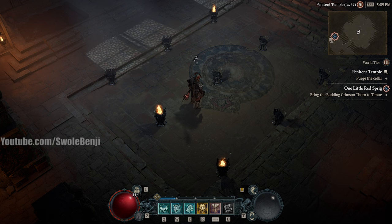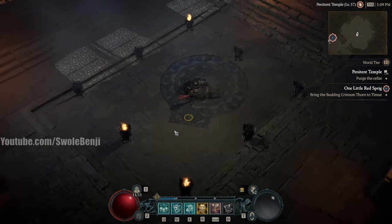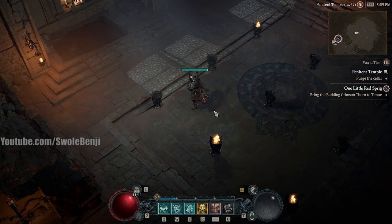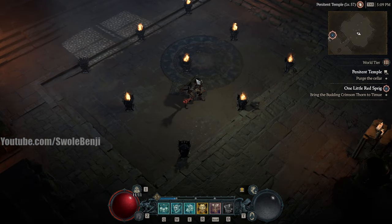At some point while you dive cellars in Diablo 4, you're going to come across the Lights Out puzzle. The goal of this cellar is to light all of the brassieres. They may be randomly lit when you zone in, and if you leave and come back, they do not reset — they will stay at whatever configuration you have. The way this puzzle works is whenever you click on a brassier, all the other ones around it will turn on or off.